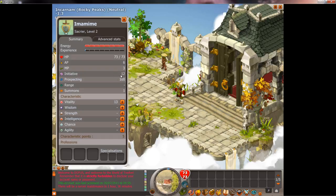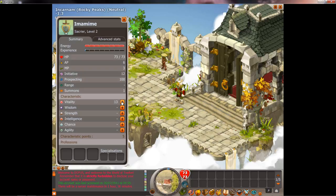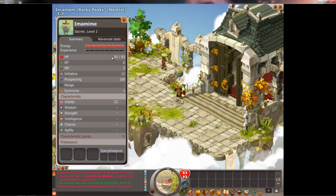Going down the characteristics: Wisdom mainly affects XP gain. Strength affects Earth spells and also how much you can carry. Intelligence affects fire moves. The next affects water spells, and agility affects air spells. We've got five characteristic points. For a sacrier, we're going to pump it all into vitality to be a really good tank — sacriers get two vitality for every one point invested, which is always two regardless. Never do anything other than vitality for sacriers — everybody else, you don't want to pump vitality at all.